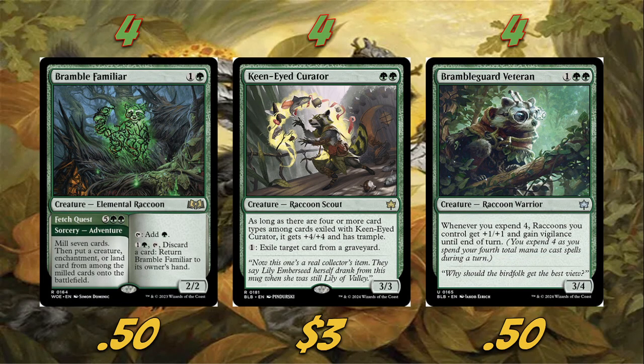We're also playing four copies of Bramble Familiar. This card is pretty sweet for multiple reasons — it helps make mana and has its own little bounce effect, but also with the expend mechanic, once we're making a decent amount of mana we'll be able to cast the Fetch Quest side pretty often, which automatically triggers all of our expend creatures. We're also playing four copies of Keen-Eyed Curator. Honestly, this card doesn't have a ton of synergy with the deck — it's just a really good raccoon. It's a 3/3 for two, and as long as there are four or more card types among cards exiled with it, it gets +4/+4 and trample. We can also tap one to exile a target card from a graveyard.